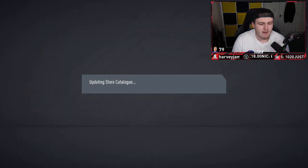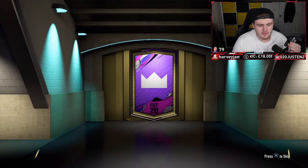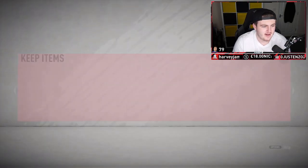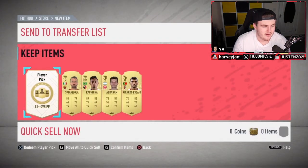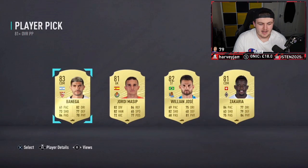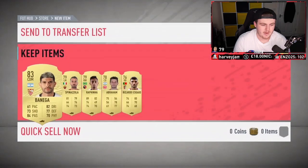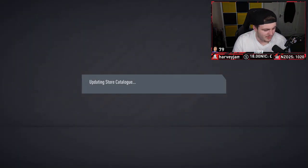We're going to go with the Twitch Prime Pack first and the Winter Refresh Player. We're looking for something good in both of these. Show us a Shapeshifter in the Twitch Prime Player Pick — that's what we're looking for. Sadly, no Shapeshifter there. We'll go ahead and take Banega, store that in the club. Disappointing.